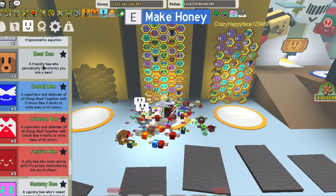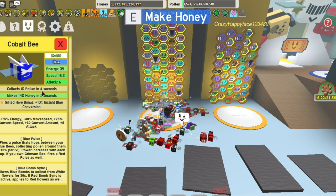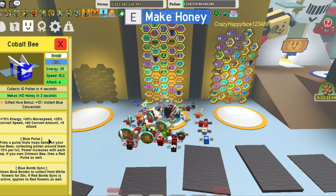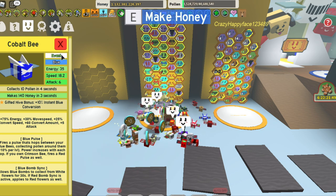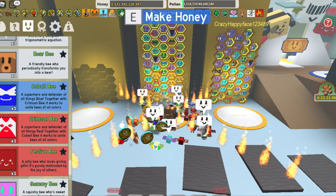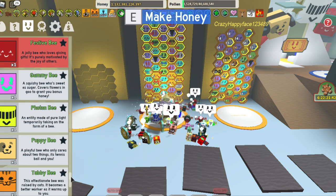I would recommend keeping all of the event bees, except you really don't need cobalt bee. I'll be getting rid of cobalt bee as well because, though it is an event bee, you don't really need it. It gives blue instant conversion and we're a red hive, so you don't really need that in your hive. But yeah, other than that, you're going to kind of want to keep everything else.